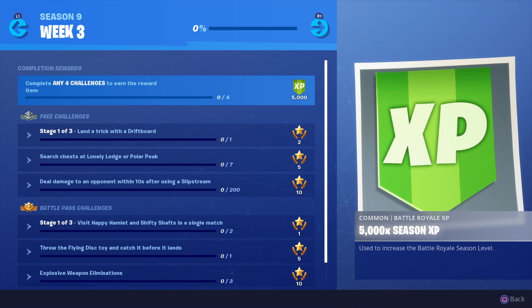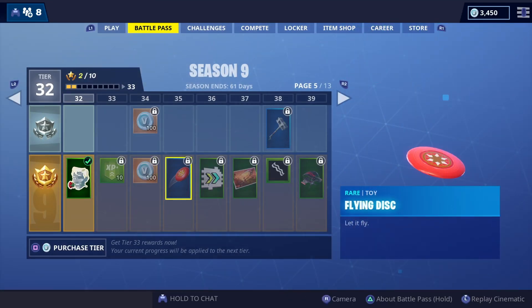Then this one: throw the flying disc toy and catch it before it lands. I haven't even got that yet - it's tier 35 - so do a couple of challenges and you'll get it.